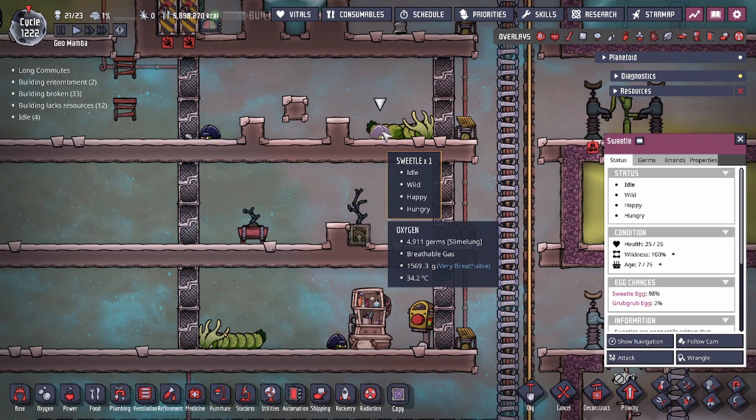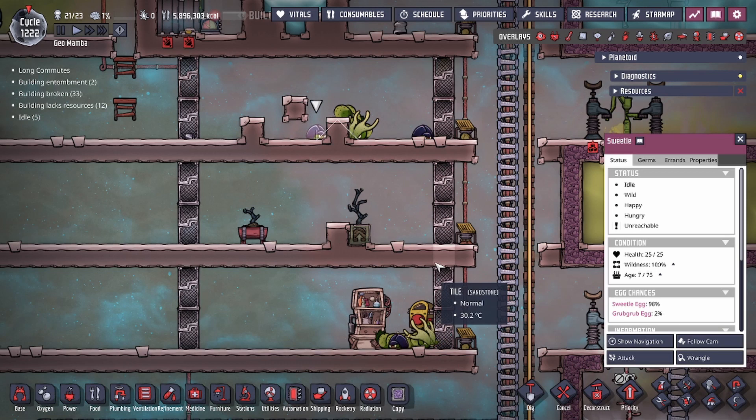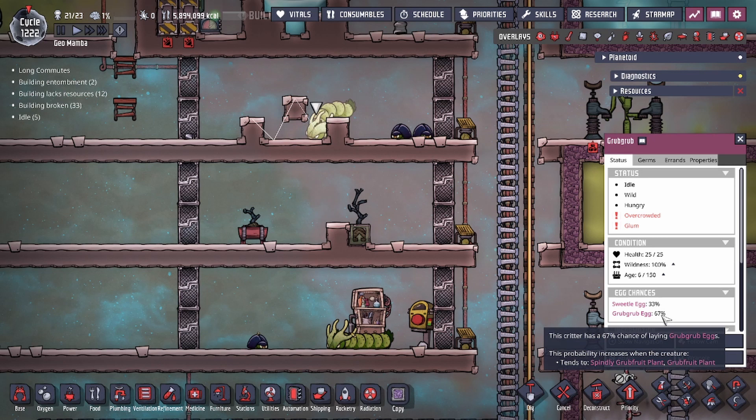The sweetle has a baseline egg chance of 98% for a sweetle egg and 2% for a grub grub egg — meaning that as soon as the sweetle is hatched, those are your spreads for the different eggs. The grub grub, if you happen to run into one, has a 33% chance of giving you a sweetle egg and a 67% chance of giving you a grub grub egg.